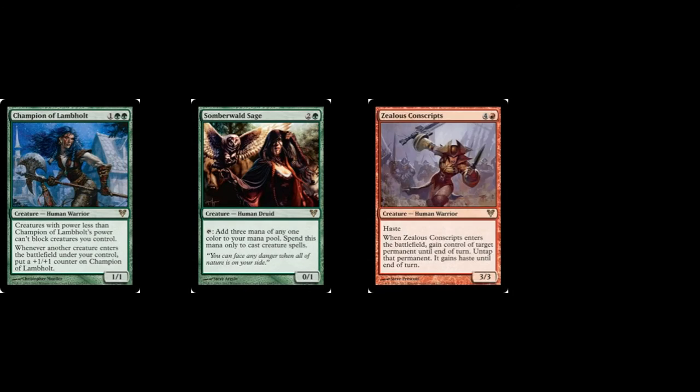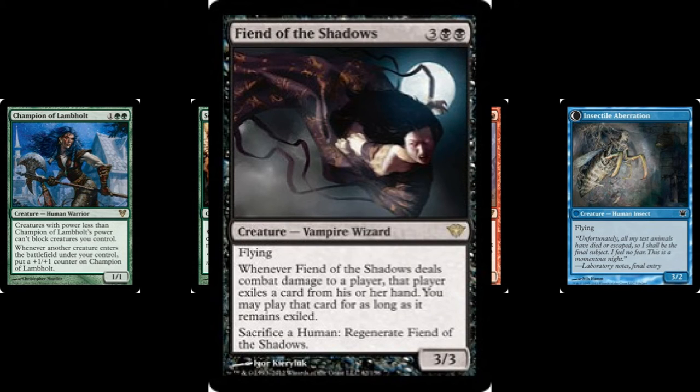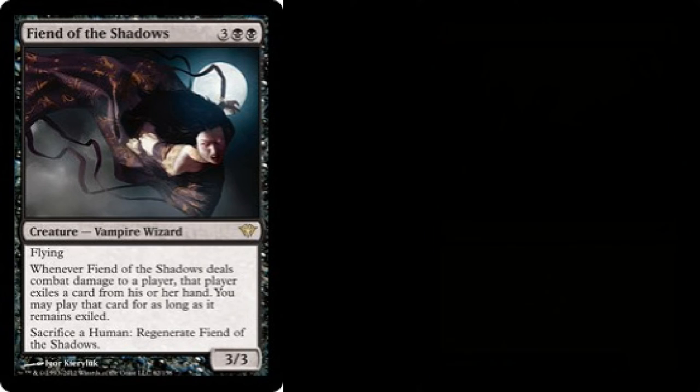But we're not done just yet. Note the number of humans that you have on the battlefield now: Champion of Lamholt, Somberwalled Sage, Zealous Conscripts, and Insectile Aberration. Fiend of Shadows cares about them being human — you sacrifice a human in order to regenerate her. This wouldn't really do anything for us, except Blood Artist is on the field. That means we can sacrifice our 4 humans to drain for exactly 4, getting them to lethal from 24 life.